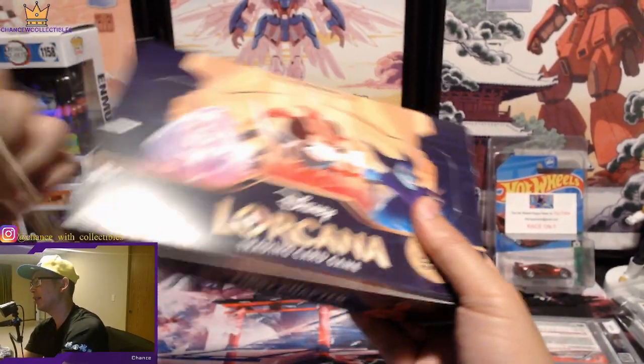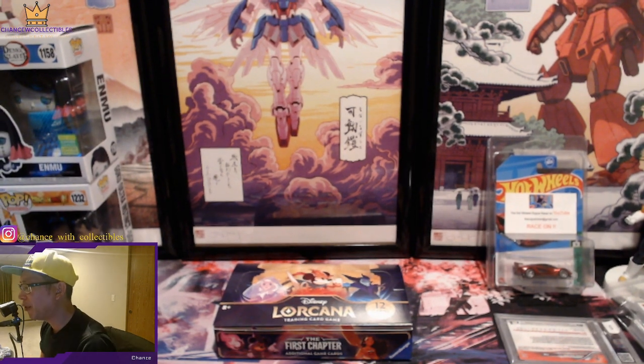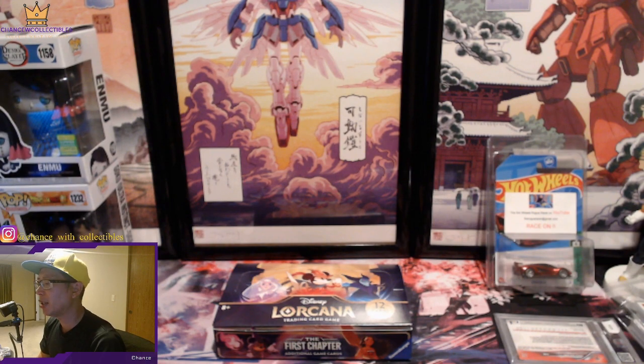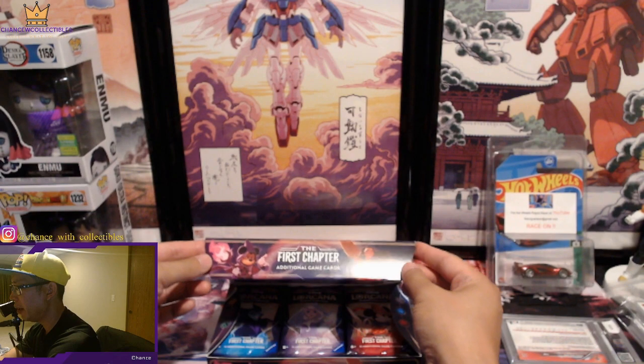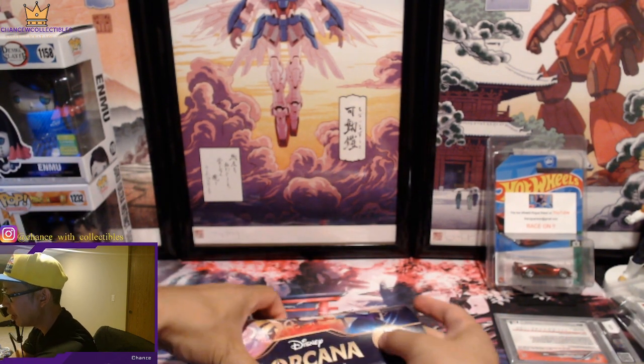Let's go ahead and get started. For me, I'm not looking for anything too crazy — I'm just trying to pull the 204-card set. If I'm able to pull some Enchanted, that'd be great. They also have the foil cards that could be in any of the 204 base cards. So commons, rares, super rares, Enchanted, plus foil variants.